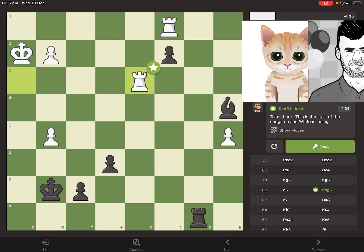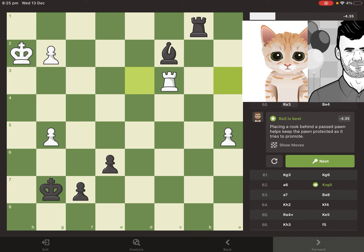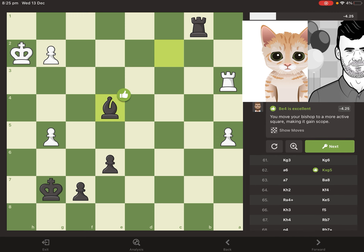Brilliant move there — Magnus sacrifices his entire rook for the bishop, which was the only piece left that could capture that pawn. He's now able to bring that rook all the way down to the first rank and force a capture of the rook, which is defended by the bishop. So Magnus is actually up a full bishop and just needs to take down Mittens's one passed pawn — let's see if he can do it.